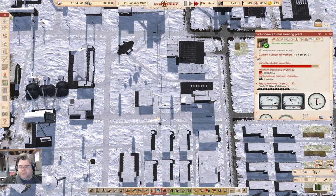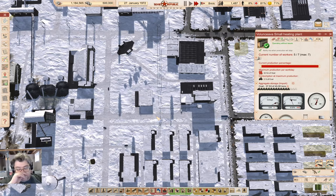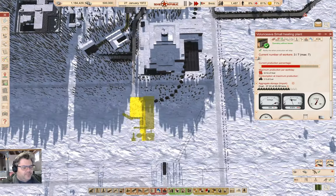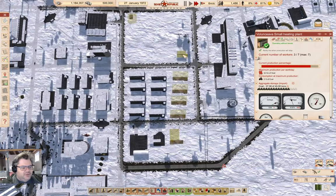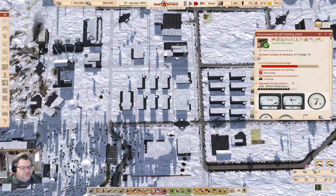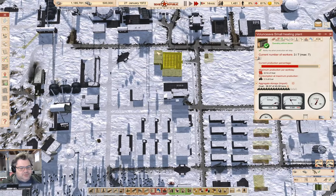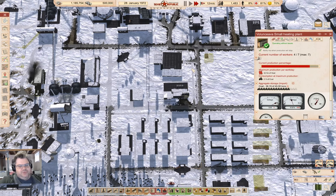This is why I need to get a new heating plant operating — so that it has more capacity, and also we have better capacity heat exchangers. Basically just need to survive out the winter here.